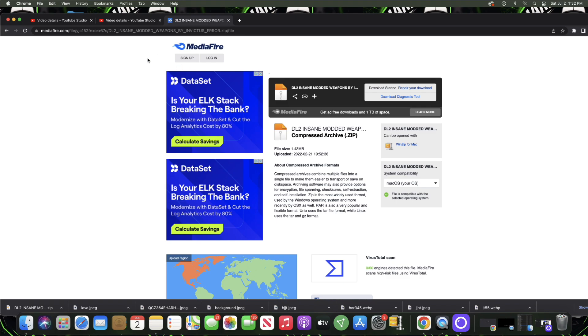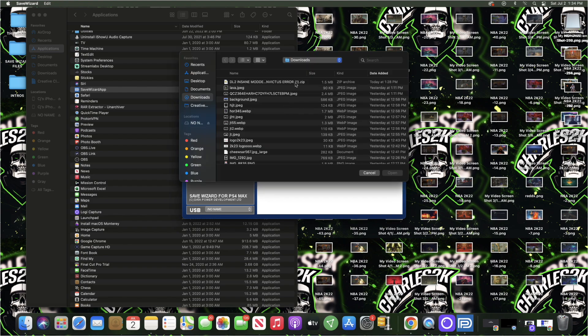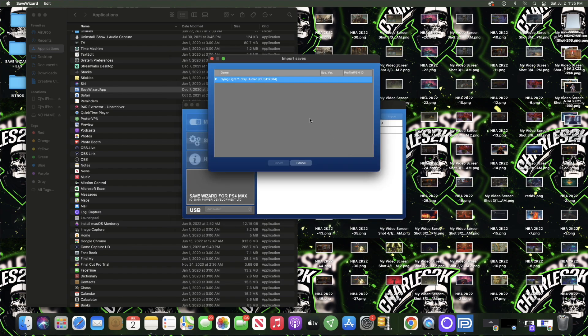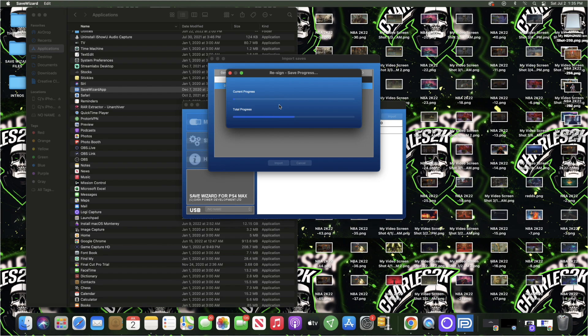Once you open Save Wizard it will look exactly like this. You'll see where it says Cheats — click on Resign. Once you get to the Resign screen, click Import. It will bring up all your save files — locate the save file we downloaded from the description and click Open. Double-click it, click the data file, then click Import. Make sure you select your account's profile. Once you've found your profile, hit Apply. It will ask if you wish to overwrite the existing save — hit Yes — and it will begin to resign.